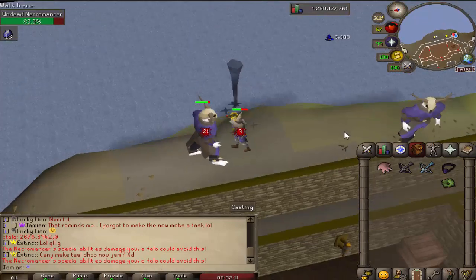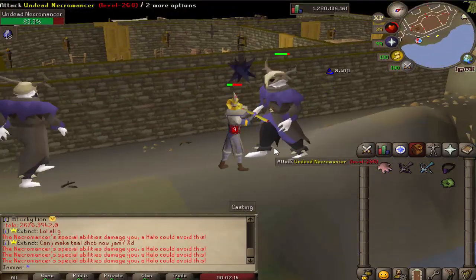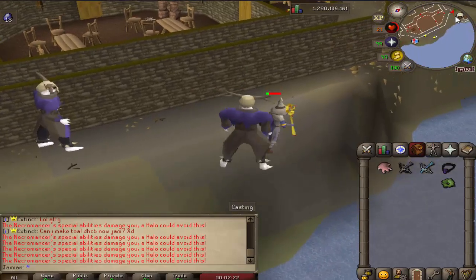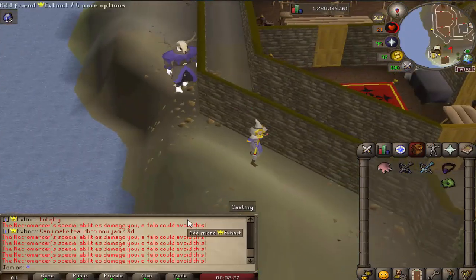You'll notice you need a Halo to avoid their special attack. The animations aren't displaying properly right now, but use a Halo to avoid that special attack. They can only be damaged by magic.